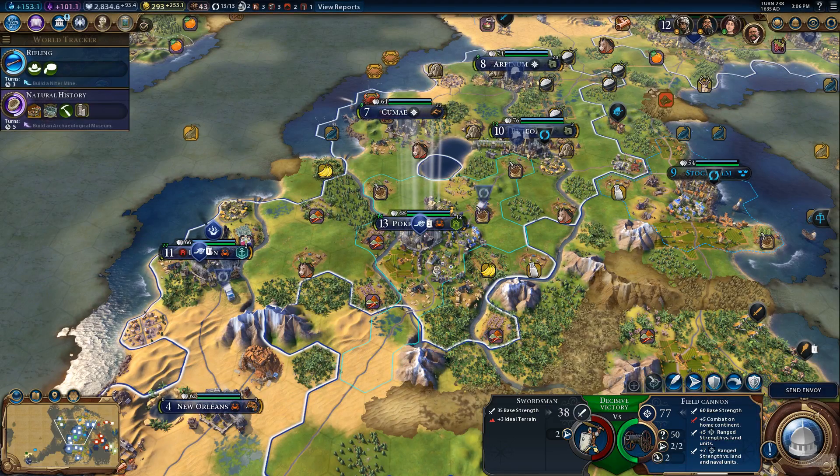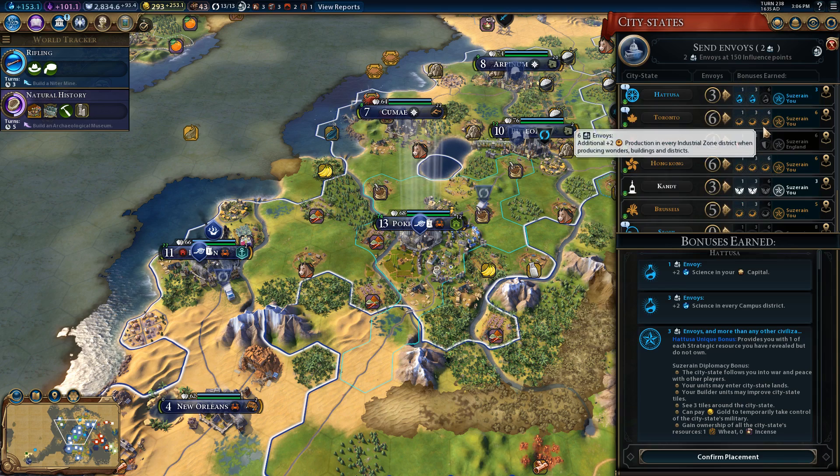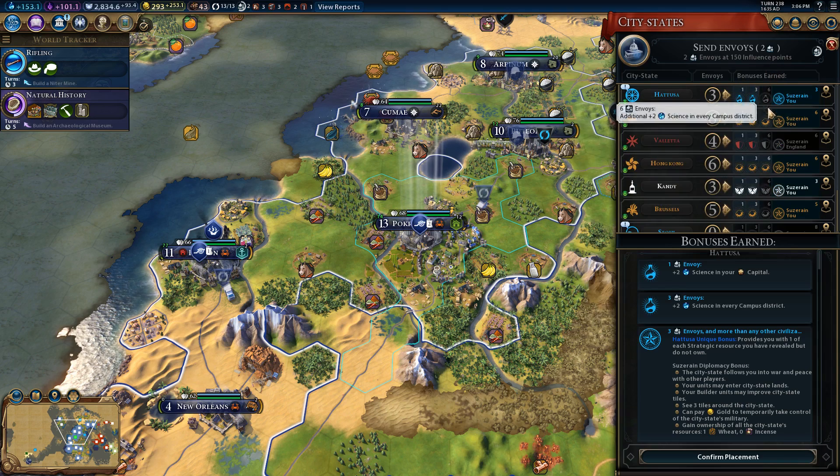Hey, this is Red Vegemite. We are back playing Civilization 6. We've got some envoys to send around, so that's cool.